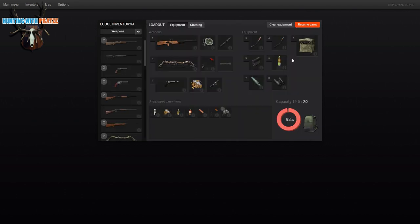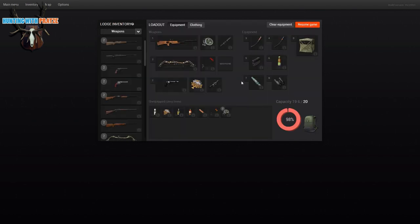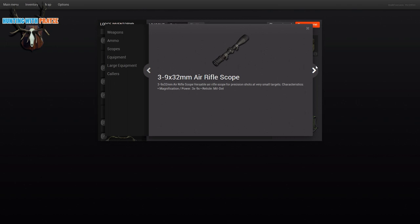We just saw it has a 50-meter effective range, so that's something to keep in mind. We're using .22 air rifle pellets. Also included is a scope — a 3-9x32mm air rifle scope with a milled-out reticle, which I'll show you in a second. It's very precise and we are going to take the air rifle to the shooting range right now.